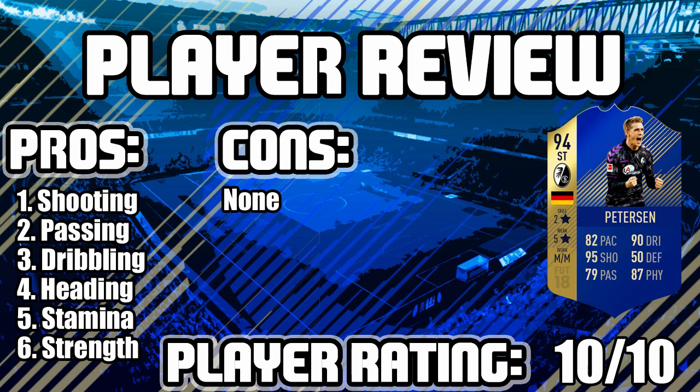No cons on this card — I did not feel like there were any, really. Starting with shooting, the attributes to highlight are: number one being his low-driven shot, two being his normal shot, and third his heading accuracy — 99 heading, why would it not be. Next up is passing — 79 overall, but really the main one is the 87 short pass. He managed to get one assist with a very nice pass to set up the goal.